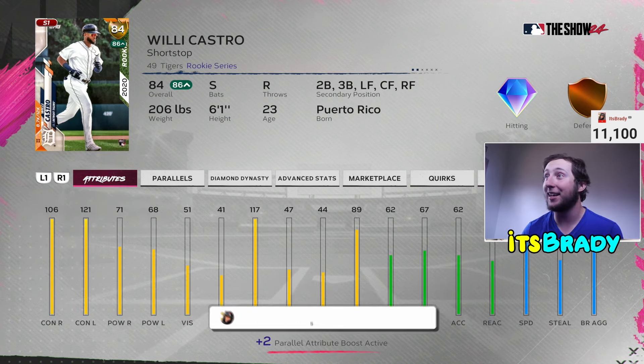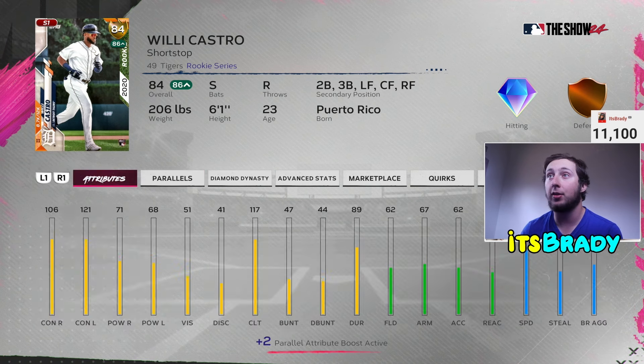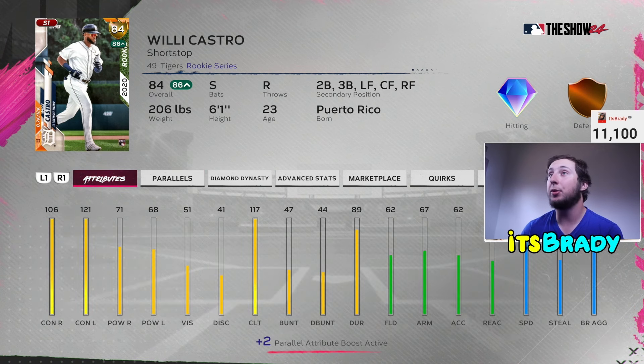This card rakes — he is just one of the best hitters in the game right now, and I don't think that's a hot take. 106 and 121 for contact, and 70s across the board for power when you get his parallel up. What's so good about this card is the 117 clutch. A lot of these lower-overall cards have really good contact and power stats but horrible vision or clutch. 50 vision isn't ideal at Hall of Fame, but through All-Star I'm hitting 520 with this dude — even 520 in BR. He is absolutely disgusting.